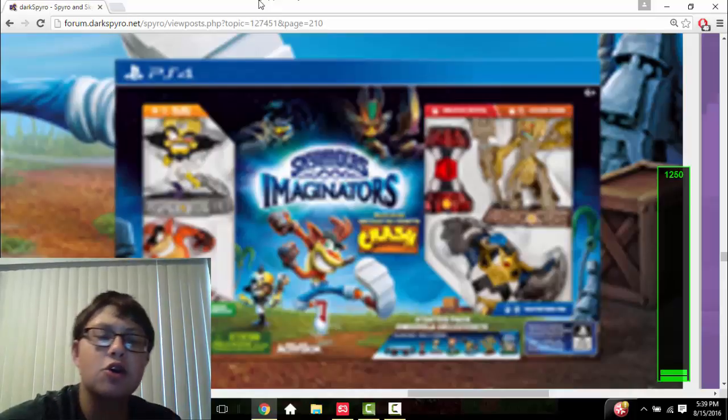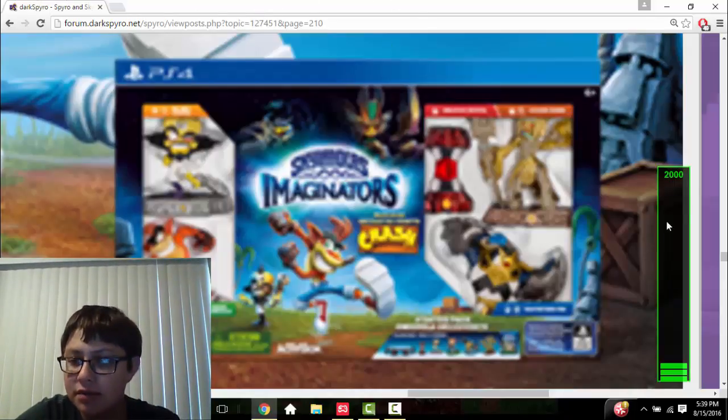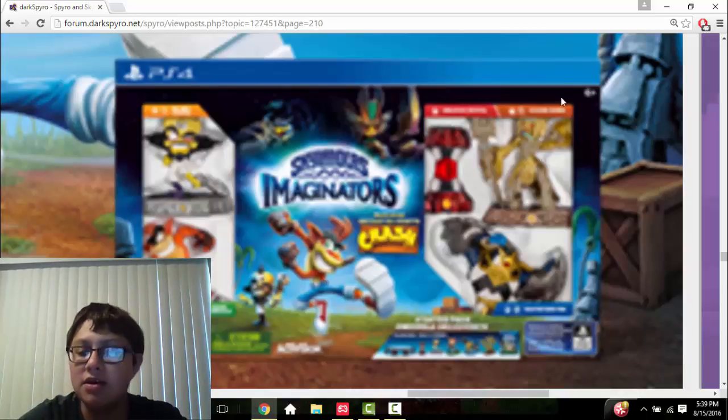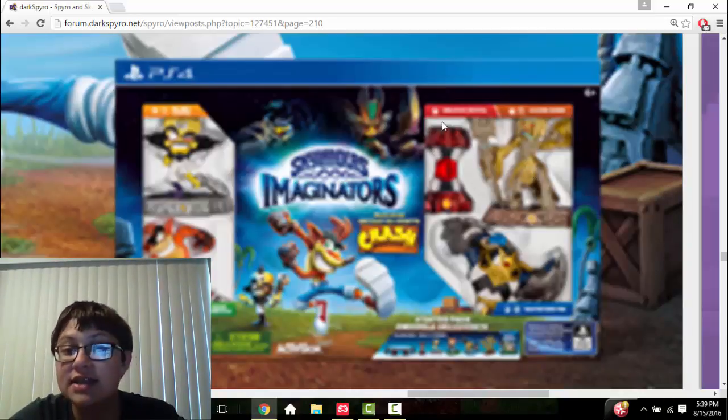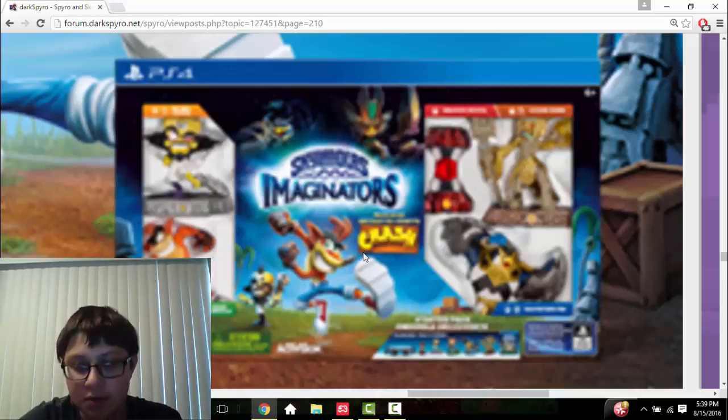So here we can see the Crash Bandicoot Starter Pack, and we can see that it's got four characters, four senseis, and a creation crystal. It's got Golden Queen, Kingpin, Crash Bandicoot, and then of course Neo Cortex, which is the main reason I am making this video to show you guys.